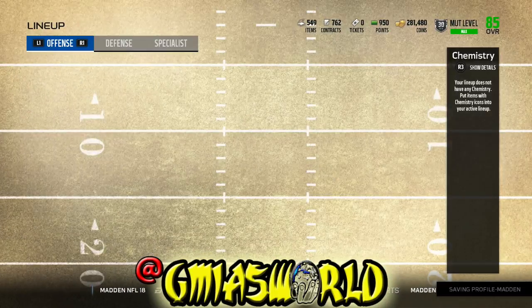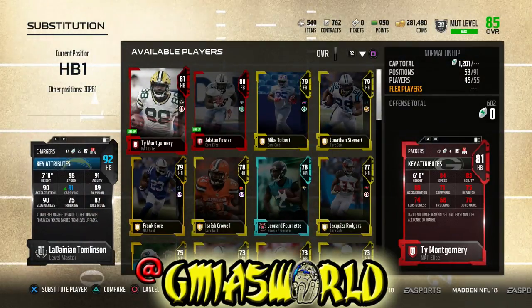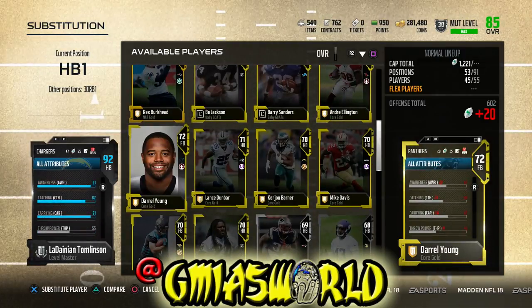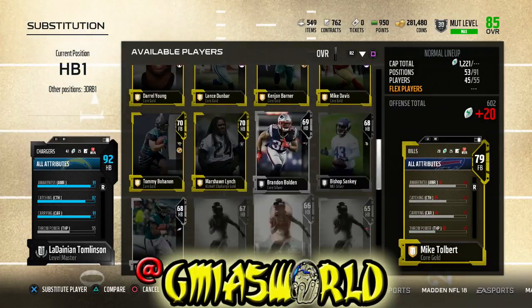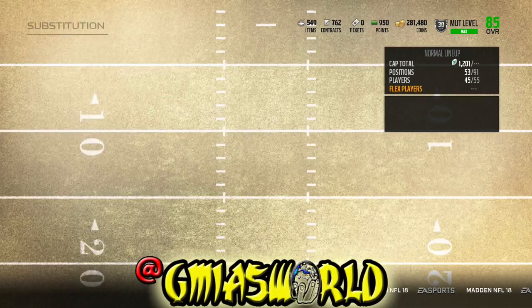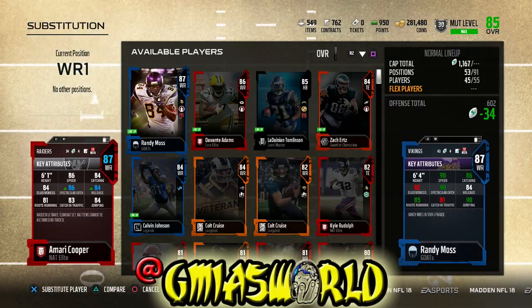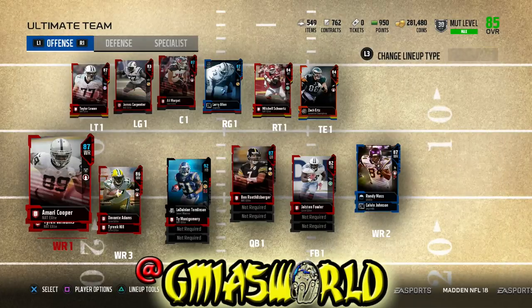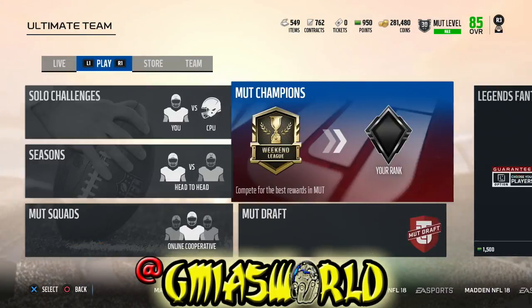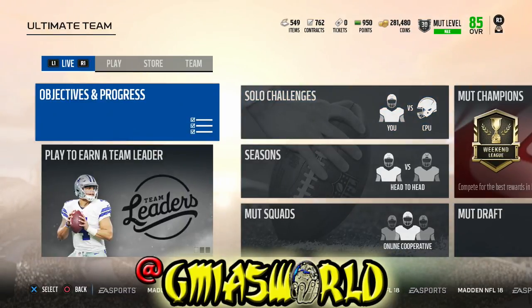Let's go ahead and take a final look at LaDainian Tomlinson — I might just put him at receiver, and maybe get a Bo Jackson and put LaDainian Tomlinson at receiver. He's going to be at 89 speed with 82 catch, so why not put him there? Looking at other receivers, their catching is 84 — it's not that much better. So I might end up putting LaDainian Tomlinson specifically as a wide receiver, start him at running back obviously, but also line him up at wide receiver. Let me know what you guys are thinking. What do you want to see coming next? Are you playing weekend league? Leave it in the comments. See you guys and girls next time. One love.